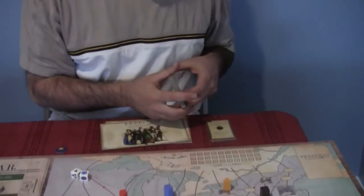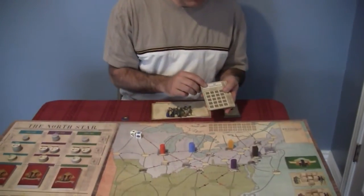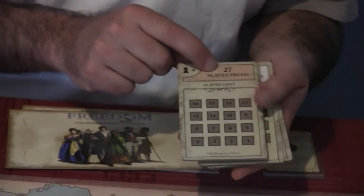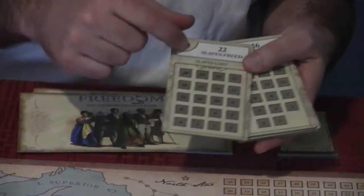Our job is to get these slaves up into Canada past the slave catchers that are trying to capture them. If you meet the victory conditions, you win; if you don't, you lose. The victory conditions depend on the number of players — for a four-player game, you have to free 22 slaves. On the hard side, you have to free 27 slaves and can only lose up to 16. On the easier side, you can lose up to 20, but it's still very difficult.